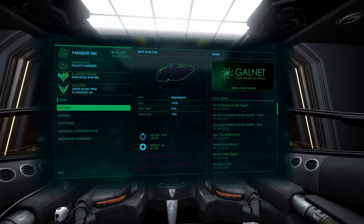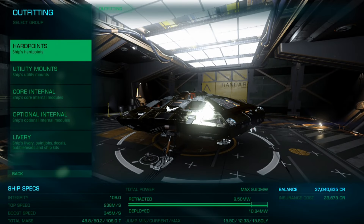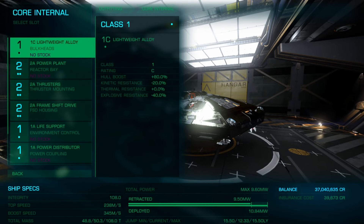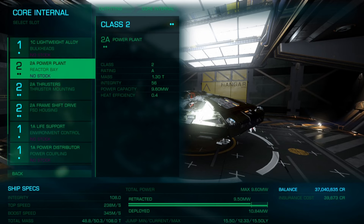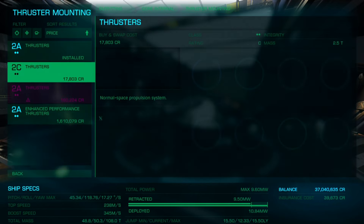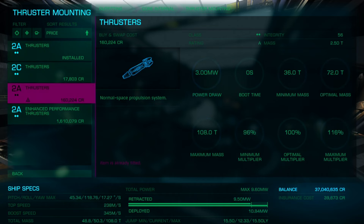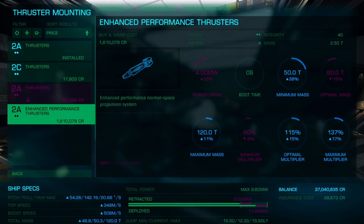Hello. Blind Pew here. I'm back at Farseer Incorporated. When I was last here, looking at engineer upgrades, I noticed that they were selling enhanced performance thrusters. These allow you to boost thruster performance without collecting the required materials. Unfortunately they are only available up to size 3, but I've decided to take a look at what can be achieved.